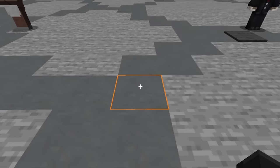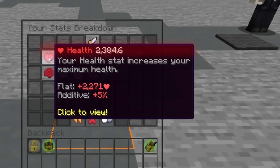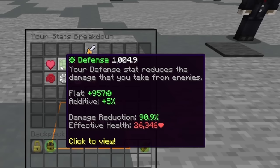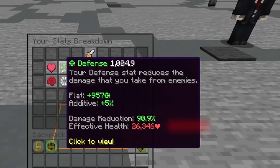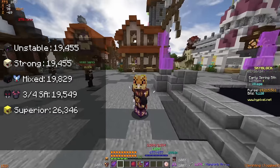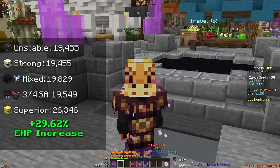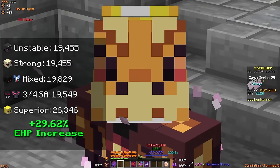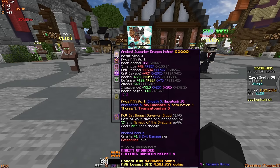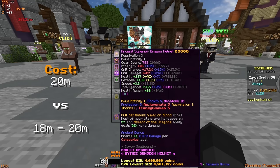Moving onto the Full Superior set: this armor set gives us 2384.6 health with defense slightly over 1000, bringing our EHP up to a whopping 26,346. This is a massive EHP increase — from the regular three-quarters Shadow Assassin set, this is a 29.62% EHP increase, which is a very substantial amount. Looking at the requirements being easier than Shadow Assassin and the pricing being very similar, so far Superior seems to be the better option.